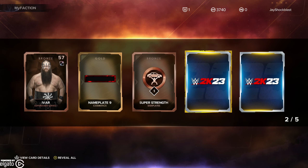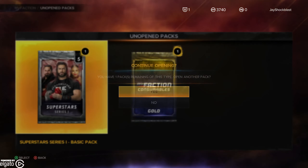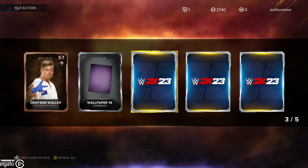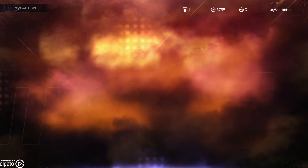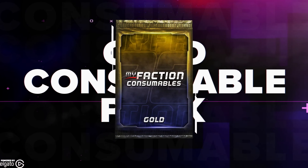I like that nameplate. A Bronze Angel. Let's go ahead and open our last Superstar Series pack — it's part of EvenStronger23. Ooh, Grayson Waller! Some wallpaper, and some contracts. And then we got the MyFaction Consumables Gold.